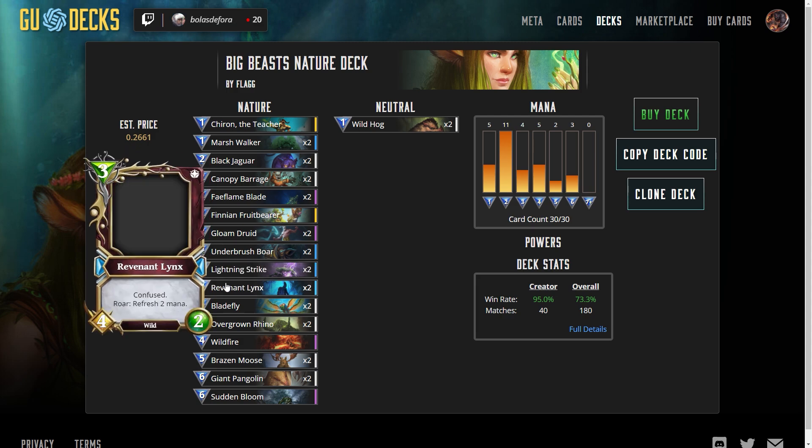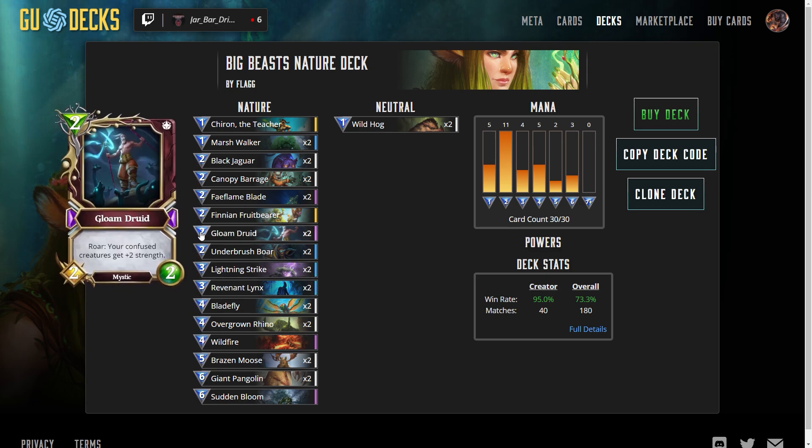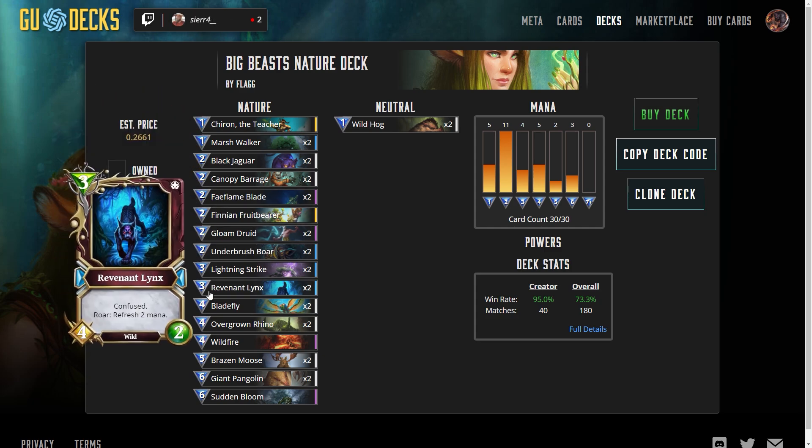Here we have the Revenant Lynx. Very often I find myself dropping this down just at the right time — recharge that two mana and drop down either a Gloam Druid, an Underbrush Boar, or a Finian Fruit Bearer. You can make some very big plays, very wide plays with the Revenant Lynx. It works out very well.